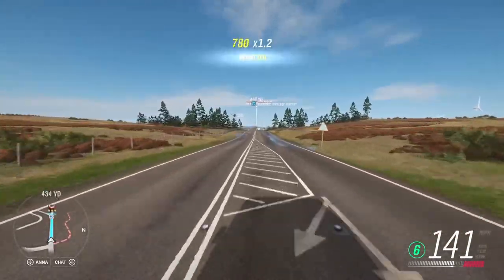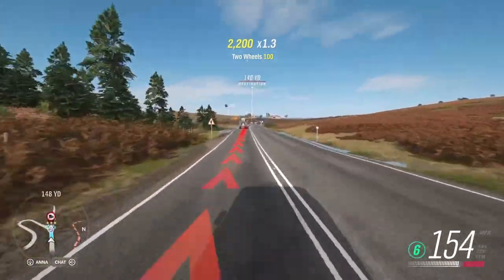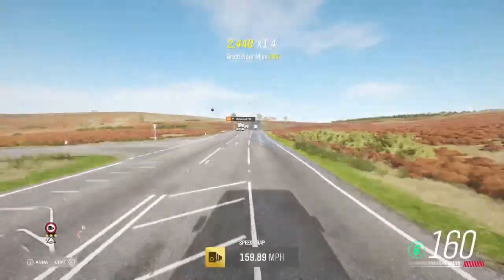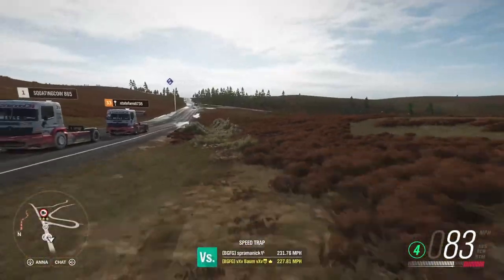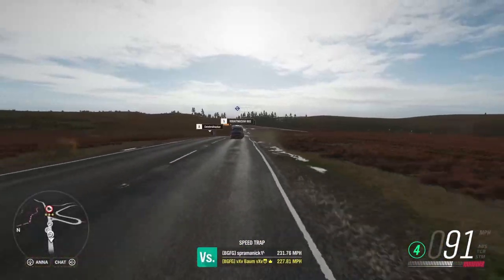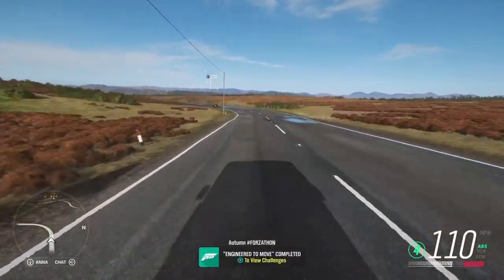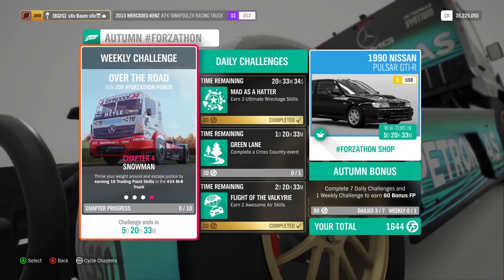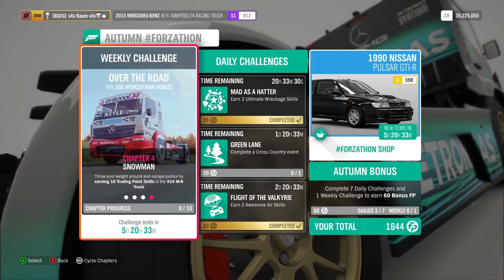The truck turns a ton better now with this tune on it. 140 is what we need — and there we go, 159 mph! Straight into everything else crashing around, but 'Engineered to Move' is complete. Now we just need 10 trading paint skills.